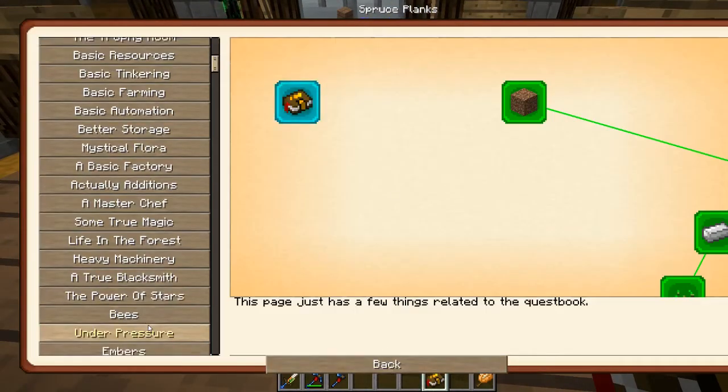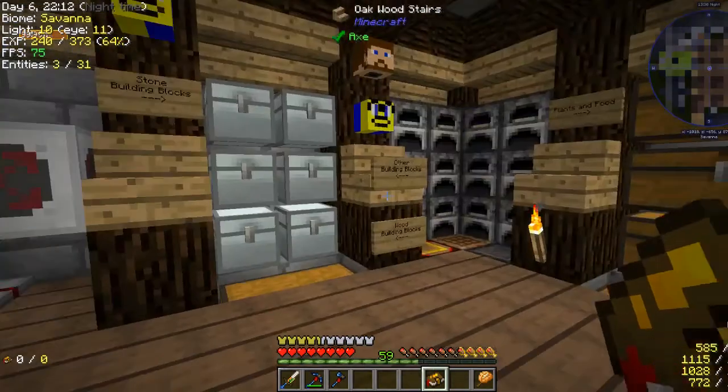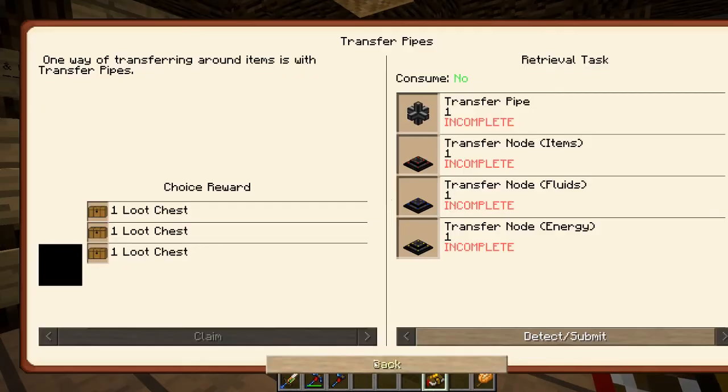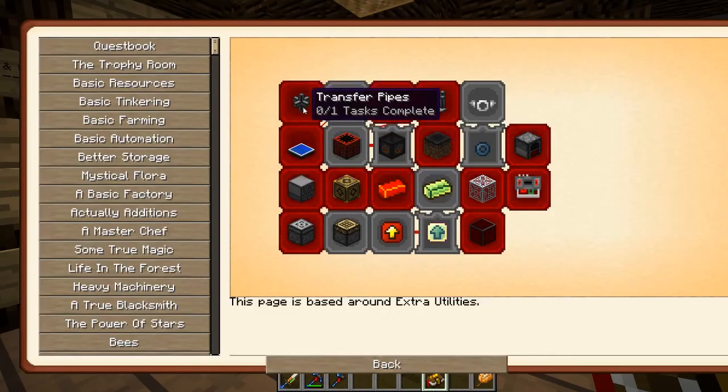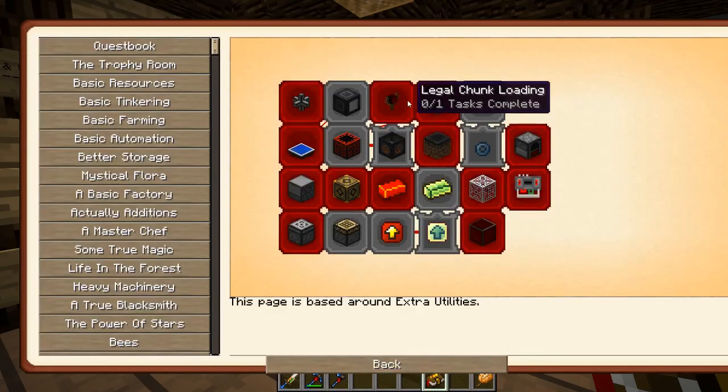We can start off here. Let's just start off with transfer pipe and transfer nodes. And this episode will just be a lot of crafting. I'll go through some of this stuff. Start out with transfer pipes.